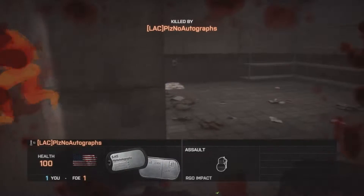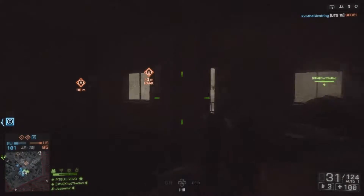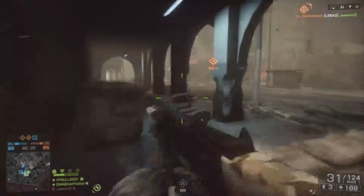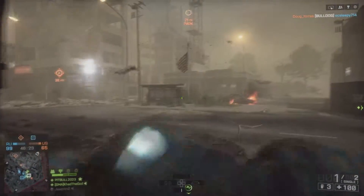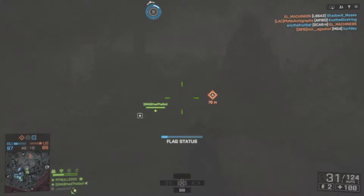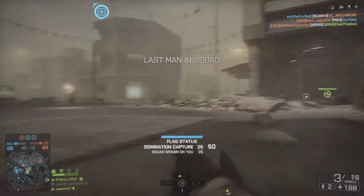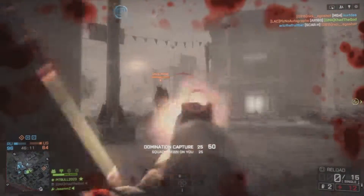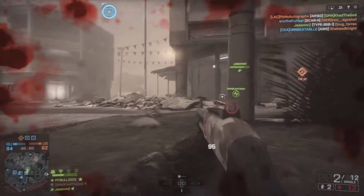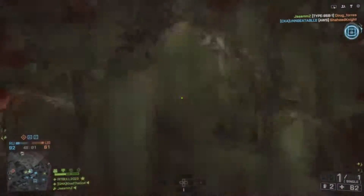We're up 16-6 in first place right now. We had a nice little run with the Shorty in that room. Spawning back in and we need to crank things up — we're killing them 103 to 65, but it's just never over in domination against a good team. They could easily still come back. 98 to 65 — 30 tickets isn't much of a cushion. There are just so many targets out here.